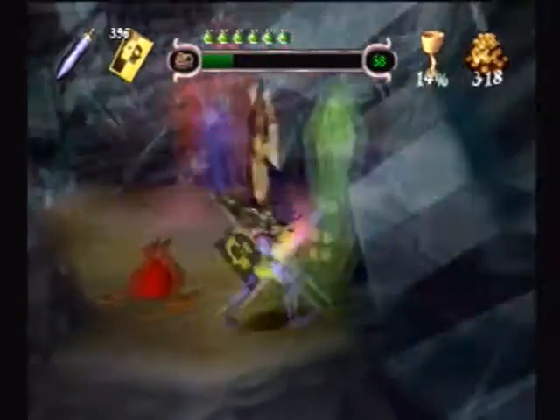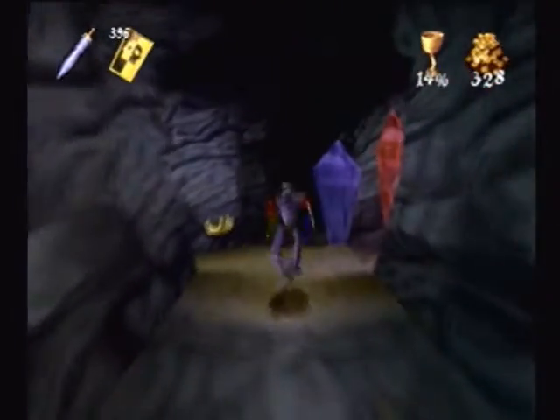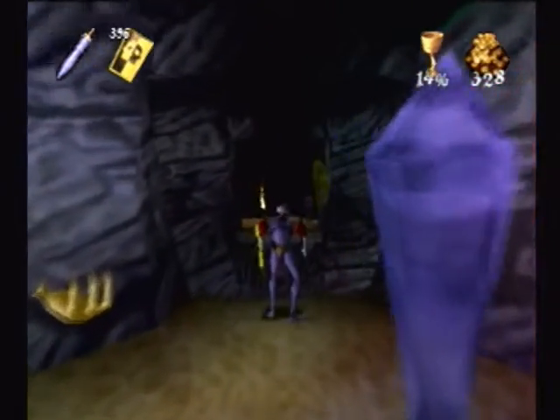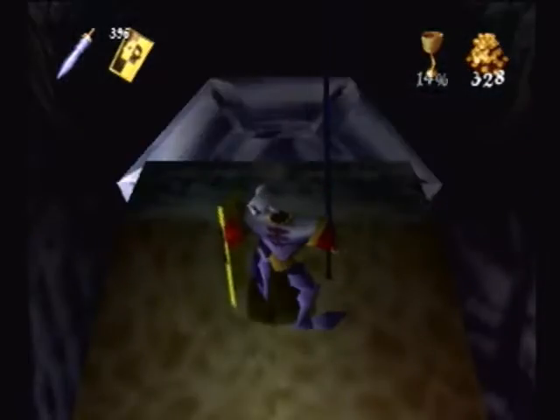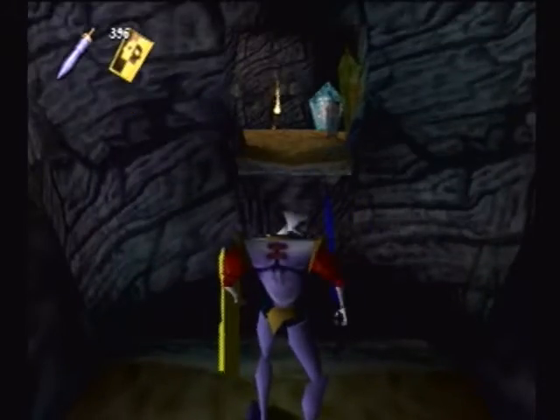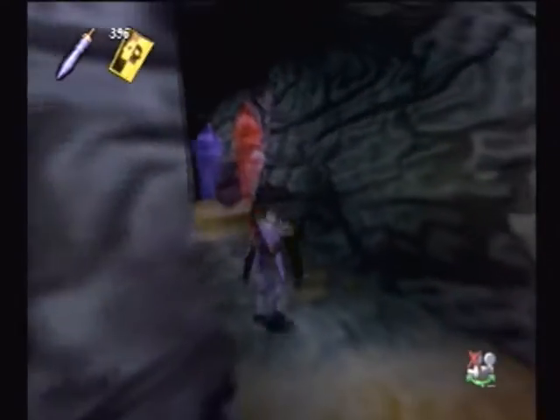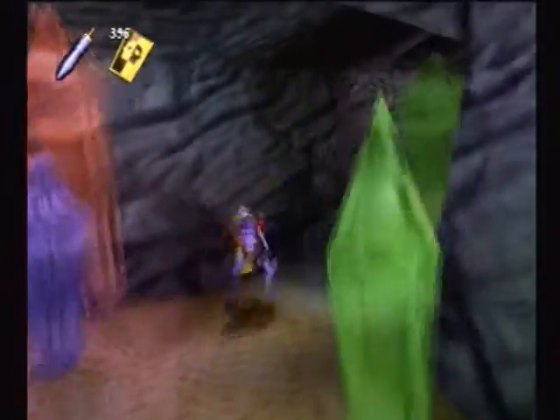Here we have the imps again for some reason. They brought back the imps, but with our new weapons they don't stand a chance — one swing with a magic sword and they're toast. We cannot make this gap. If you go down, that just counts as a bottomless pit — you'll just die. I tried dash jumping across this; cannot make it, just a little too short. So we'll have to actually get the rune.